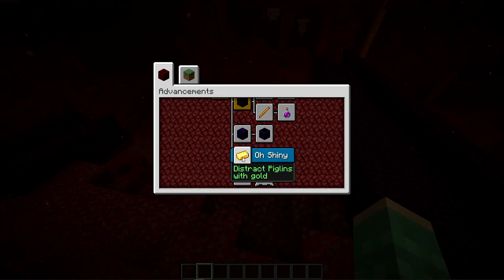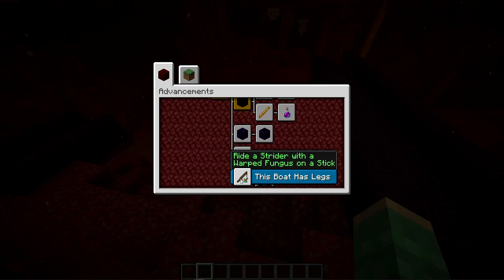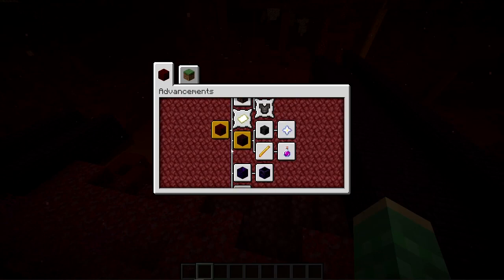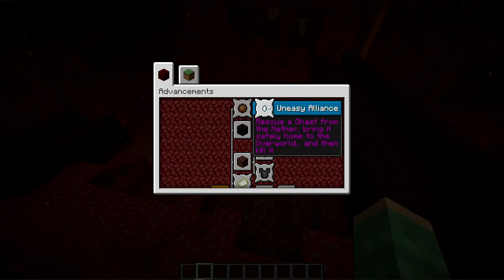There are more new advancements: 'Oh Shiny' — distract a piglin with gold, since when piglins are mad at you, dropping gold distracts them before they come after you again. At the very bottom is 'This Boat Has Legs' — ride a strider with a warped fungus on a stick, teaching players to craft fungus sticks and ride striders. Branching off that is an advancement to explore all nether biomes — the warped forest, crimson forest, soul sand valley, nether wastes, and basalt deltas. You don't have to be on a strider to get those.